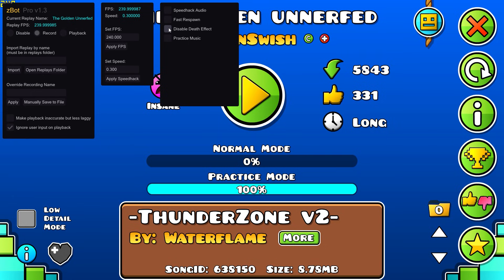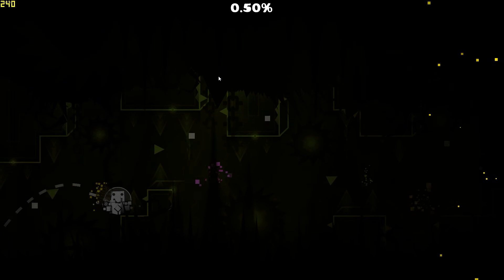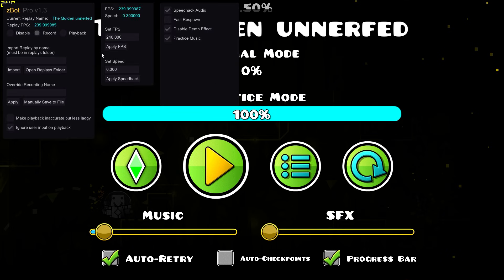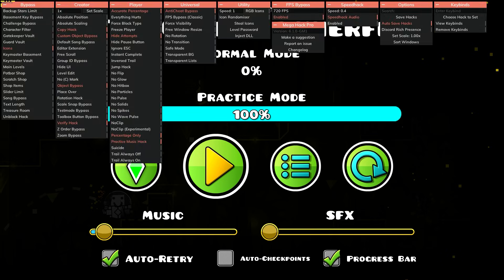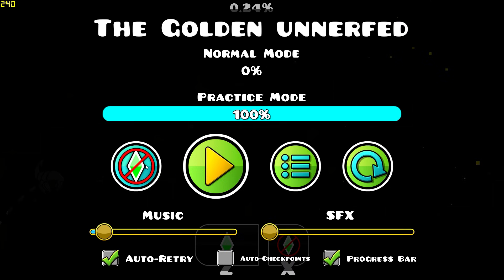You can disable death effects — I find this quite useful — as well as practice music and speedhack audio so you can get the sync. Then just go into the level to begin. To start recording the macro, make sure no-clip is turned off in Mega Hack. As you can see, it's turned off. You go into practice mode, and before I start, I'm just going to lay down the rules of placing checkpoints because there are a few of them.